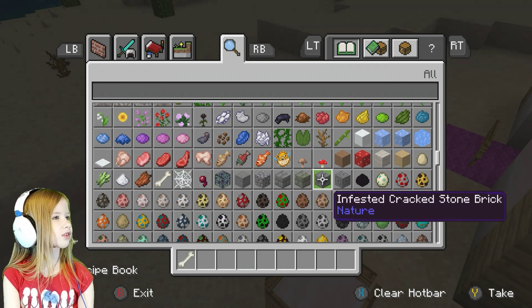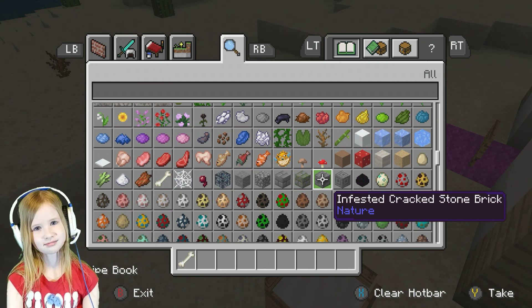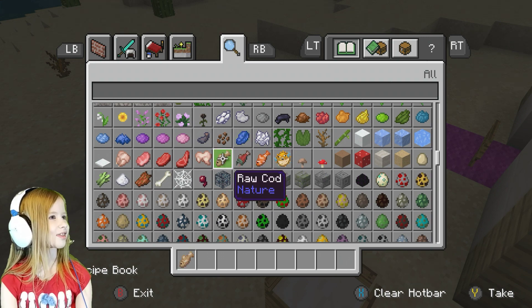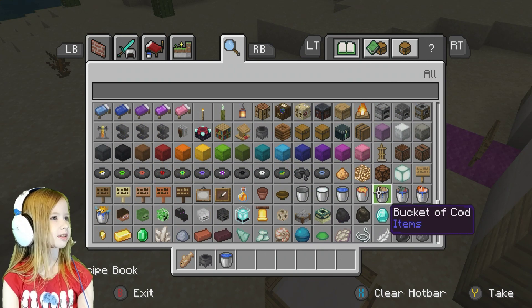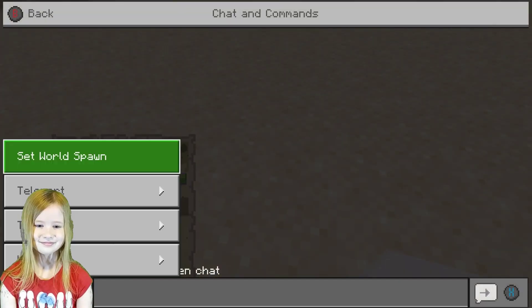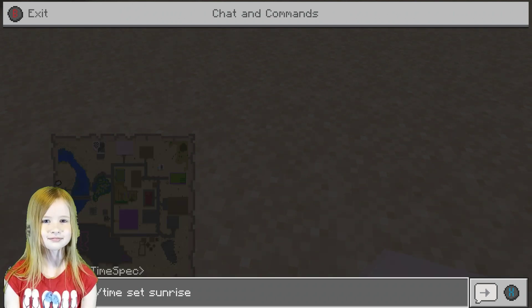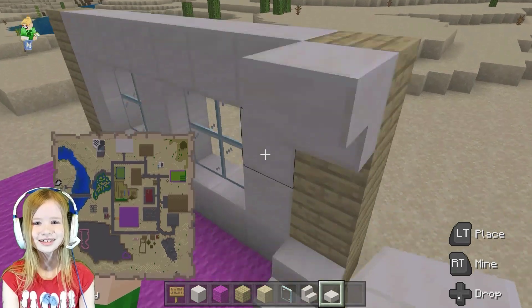Dog houses need to be like... they're usually small in real life, but in this world they have to be big because you talk to someone. I'm going to make mine this big. Wait, it's going to be squished. Maybe I should just make it inside - then I'll get rained on. It's going to be a little bed for a dog or a pet.